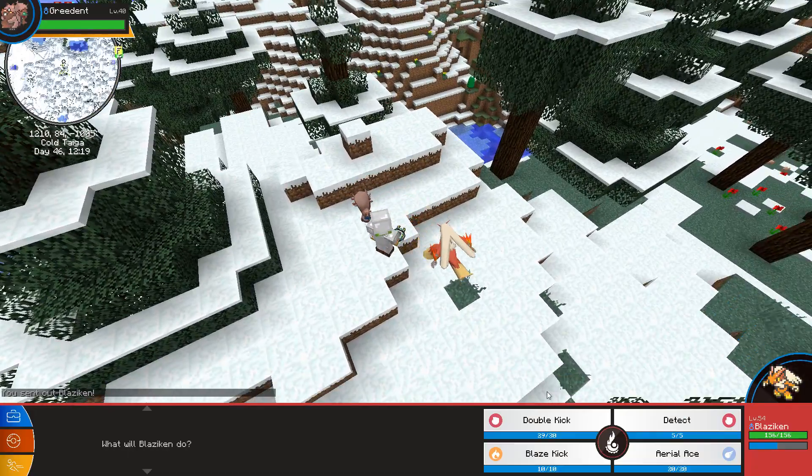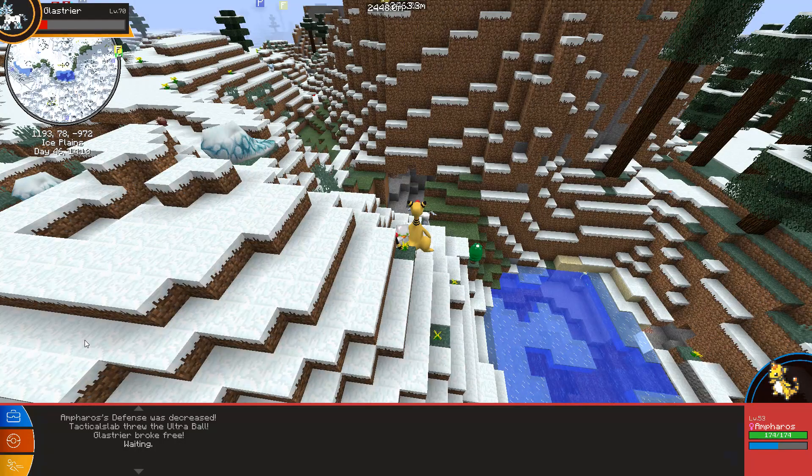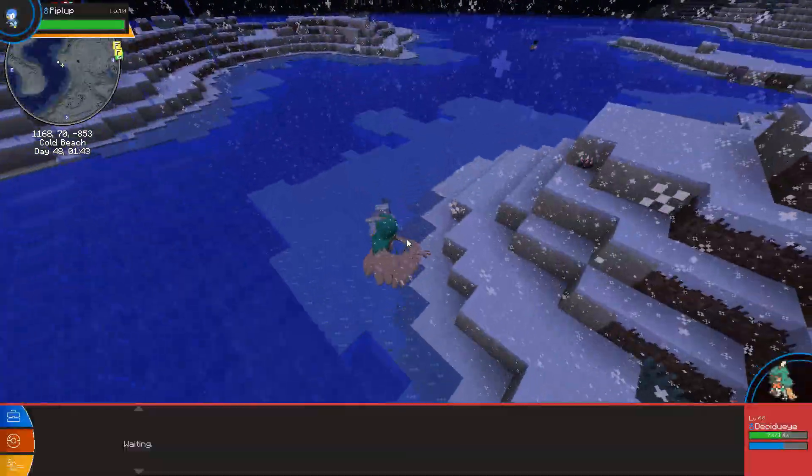I went to collect some obsidian because I really wanted to explore the Nether. I found a golden Ho-Oh chilling in the trees and was rewarded with a rare candy and master ball for defeating it. I went back to the ice biome and evolved my Vibrava into a Flygon. While fighting, a Glastrier spawned — Spectrier's counterpart I think — but while trying to catch it, it hit itself with recoil, which was pretty unfortunate.